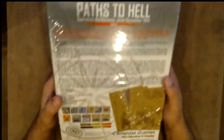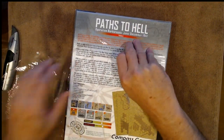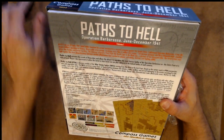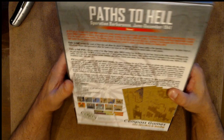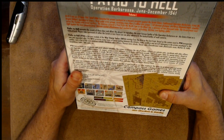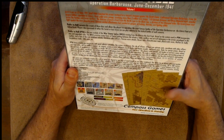There's the top side. Let's look at the back — it's going to be a little more interesting. Let's take off the shrink wrap so it's not so glossy. So this is volume one in the War Storm series of games. Paths to Hell recreates the events of those days and allows the player to reproduce the most famous battles of Operation Barbarossa on the east front at a tactical level. Players take command of either the Soviet or Axis forces, or you can play Solitaire. Complexity is average, and Solitaire rating is average. The game is designed by Juan Carlos Marayan and Nicolas Escabi — I'm probably mispronouncing their names, so I apologize. Compass Games.